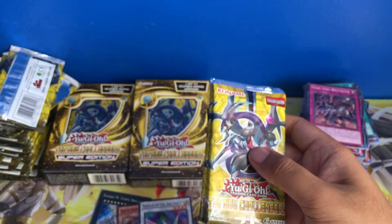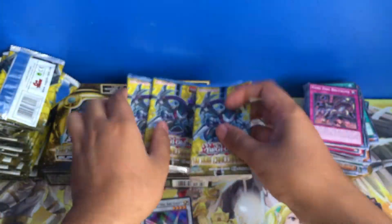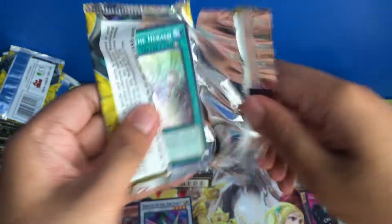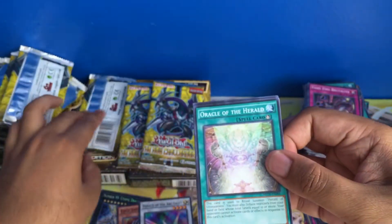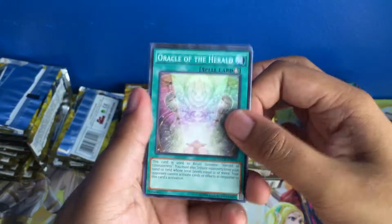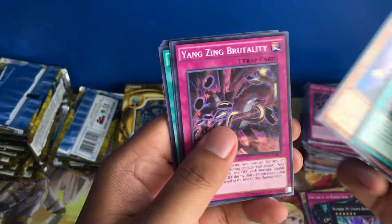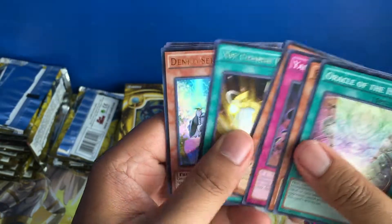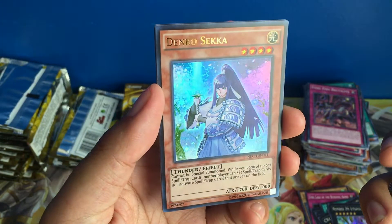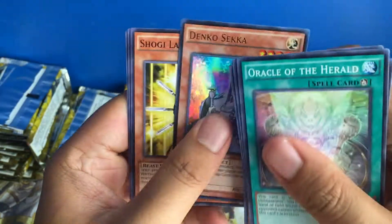That's probably the most expensive New Challengers promo right now. Utopia Beyond. Rare Xyz Change Tactics. Oh nice — I totally forgot that Denko Sekka was in this set. That's really cool to see. Ultra Rare Denko Sekka!